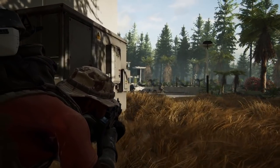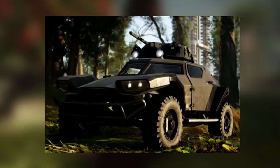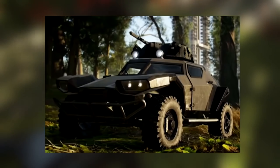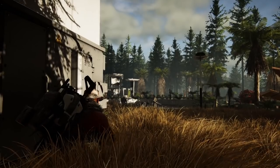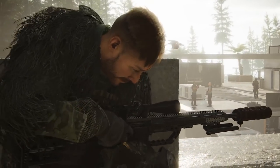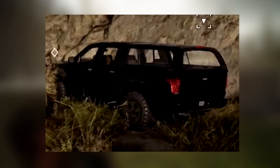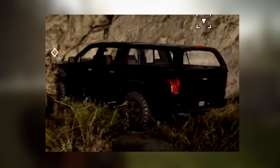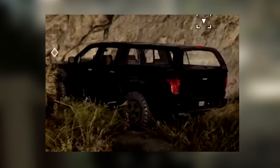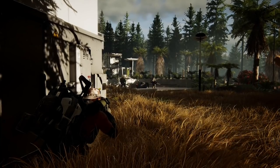Moving on to ground vehicles, we have the Pathkeeper. This one seems to come in two different styles: the closed top and the roll cage top. It has a sort of dune buggy look and will likely be one of the more common vehicles in the world. The next vehicle I wasn't able to get an official name for, but considering it says Zeus on the tailgate, I'm going to guess that's the name. Like the Pathkeeper, it comes in two styles — one in white and one in black, both shown in the background.